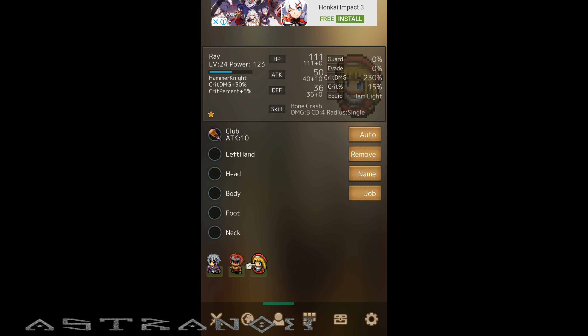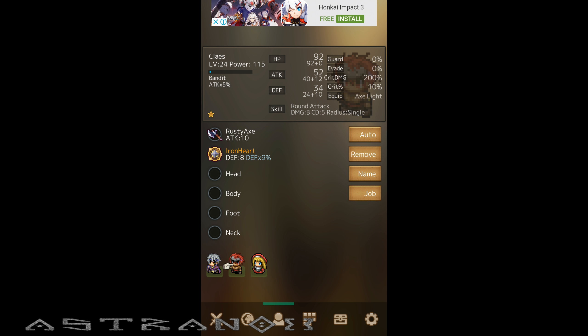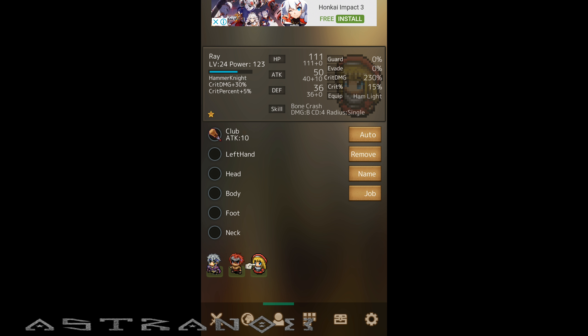Let's see — hammer has crit damage 30%, crit percent 5%, bandit 5%, attack 5%. Villager HP 1% — those are like some extra bonus stats I guess. Three star and one star, one star.